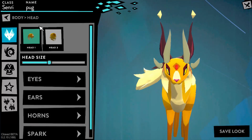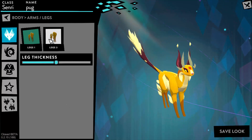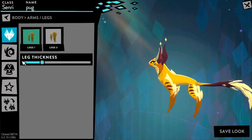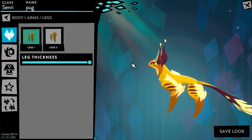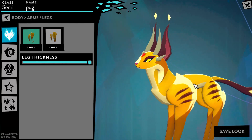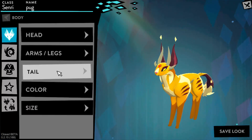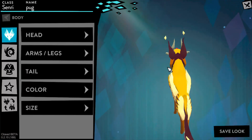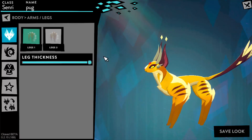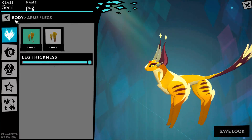So those are all the head options. Now let's move on to arms and legs. It's still coming up with only two options right now, which kind of sucks. But again, you can always change the leg thickness — make it super buff. Looks like my creature is about to beat someone up. And yeah, that's it for arms and legs. I think there's something going on with the customization because I remember there being a lot more options in the arms and legs section — like you can change the color and stuff.